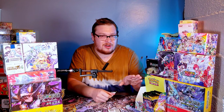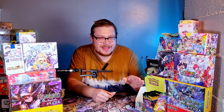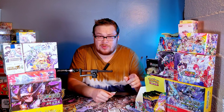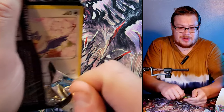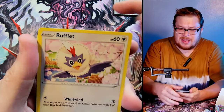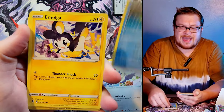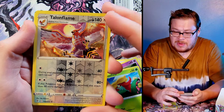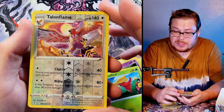This one's got some good value, it certainly does. Oh my goodness, this looks amazing — look at that boy, that is not bad at all. I will take that all day, that is sick. It seems to me that all our good pulls are in the last four packs of each row. Let me know in the comments — is there any type of stacking in the box to know where your secret rares are going to be?